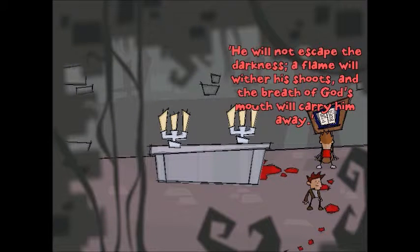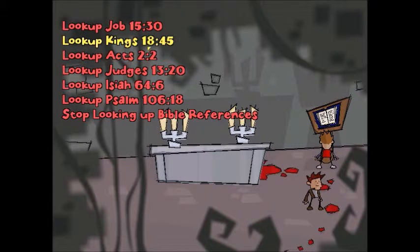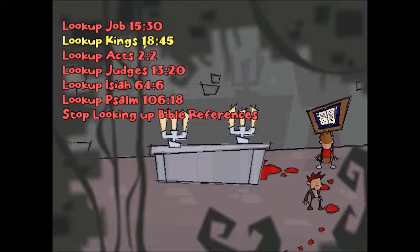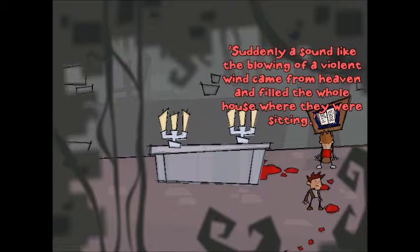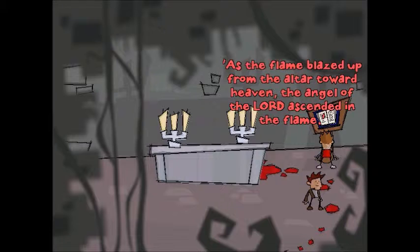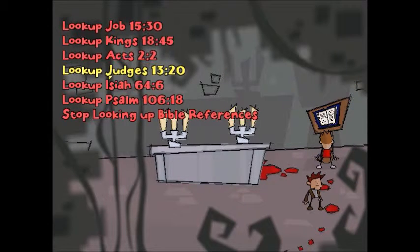He will not escape the darkness. A flame will wither his shoots, and the breath of God's mouth will carry him away. So we light the first one because it says flame. Kings, second one — meanwhile the sky grew black with clouds, the wind rose, a heavy rain came on, and Ahab rode off to Jezreel. So there's wind — that means we do not light the second one. First, not second. Acts 2:2 — suddenly a sound like a blowing of a violent wind came from heaven and filled the whole house where they were sitting. So we do not light the third one. As the flame blazed up from the altar toward heaven, the angel of the Lord ascended in the flame. So that means we do light the fourth one because it has flame. So first and fourth so far.